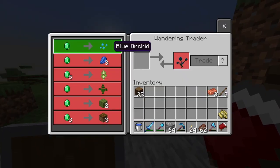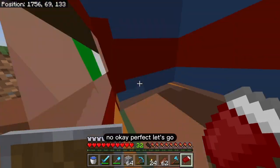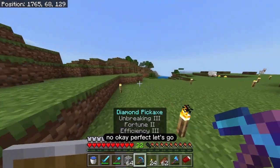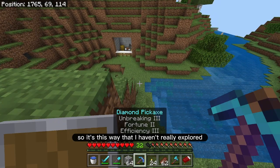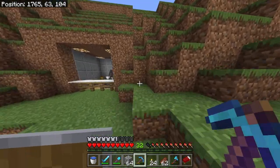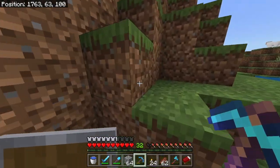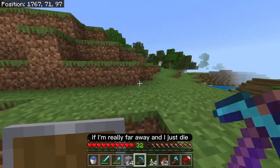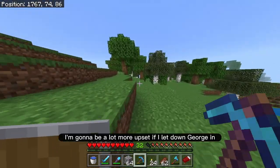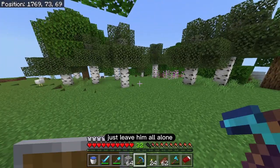A villager just spawned — is he offering anything good? No, and podzol? Who would buy that? So it's this way that I haven't really explored. I think George is going to have to sit out on this adventure — I don't want to have to worry about him getting lost or stuck. If I'm really far away and I just die, I'm going to be a lot more upset if I let George down and leave him all alone.